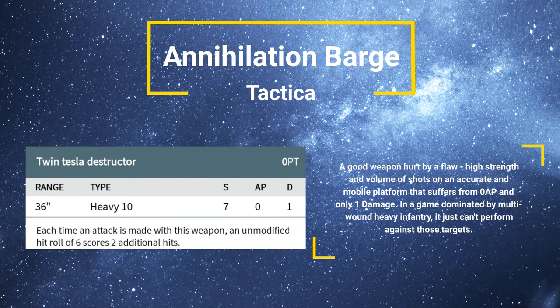It also has the Tesla rule, which means that each unmodified hit roll of a 6 causes 2 additional hits. So combined with those 10 shots, you're going to be scoring a lot of hits on the opponent. You're hitting on a 3+ most of the time, so you're going to be causing a lot of hits on any target you really want to fire at.